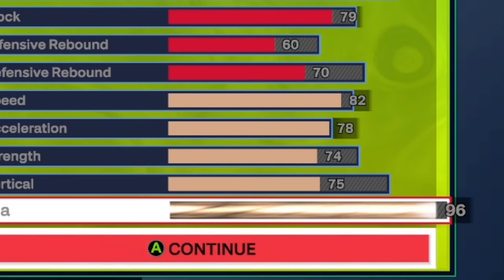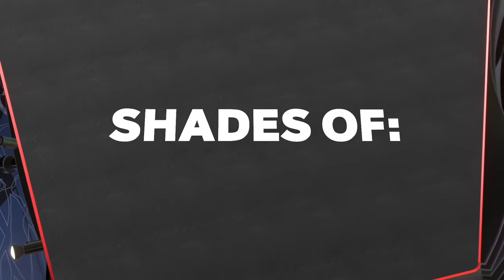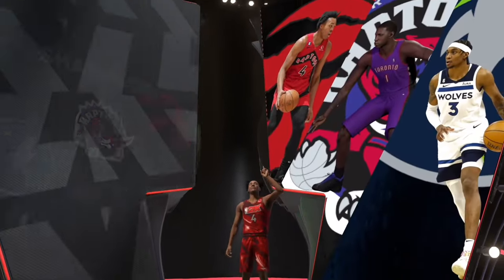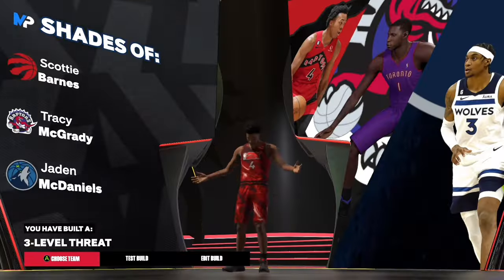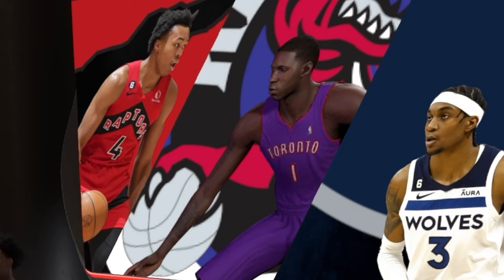This is it for the physicals, and I think this might be one of the best builds because look how balanced it is — you can dribble, shoot, playmaker, and dunk, and you'll be able to play some defense. Here are the shades you get: Scotty Barnes shade, Tracy McGrady, and Jayden McDaniels. You have built a three-level threat — very balanced but that's what he is.